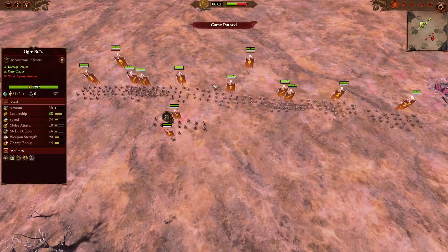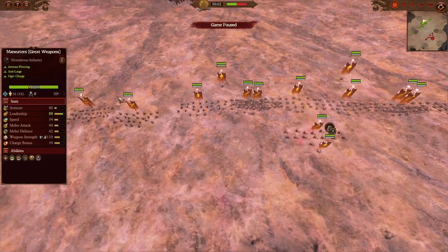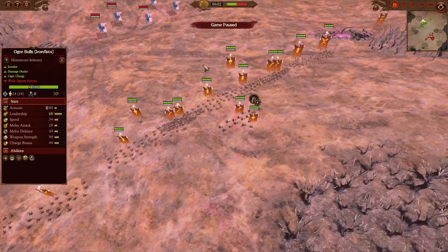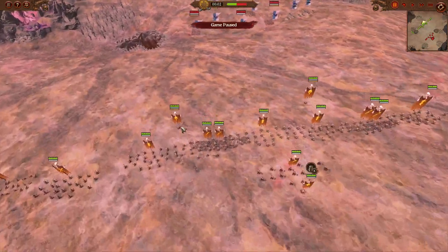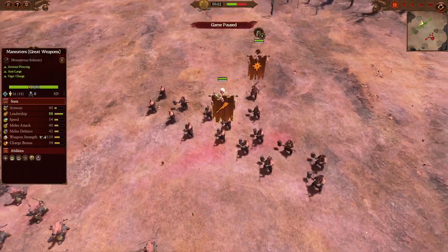On top of that, a couple of Gnoblers just because I have some leftover funds, to bolster the numbers. On the flanks, we will be going for more numbers in the form of Sabertusk packs, using their speed to wrap around and hopefully get into the backline. And at the far back, we have the Maneaters — this will be our main counter against the Oath Brothers.